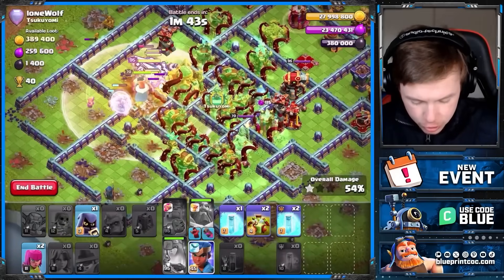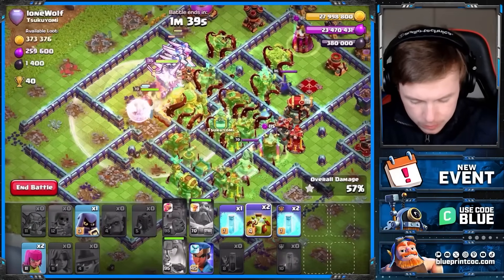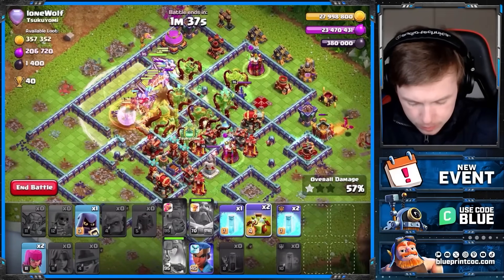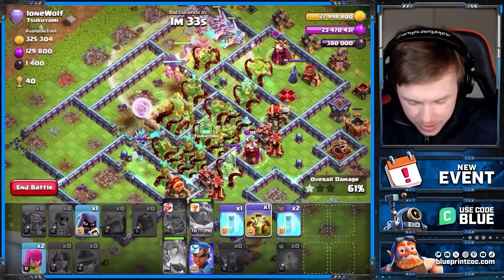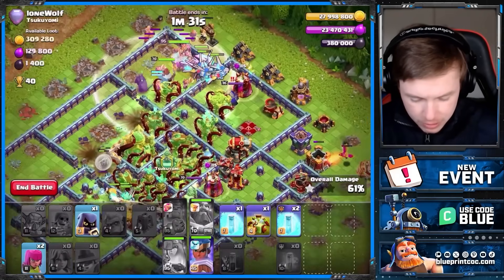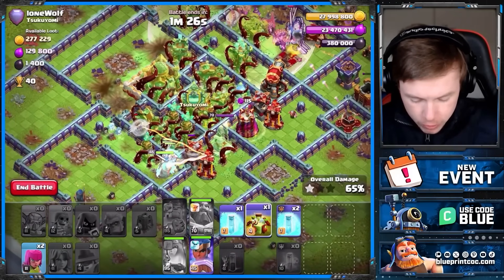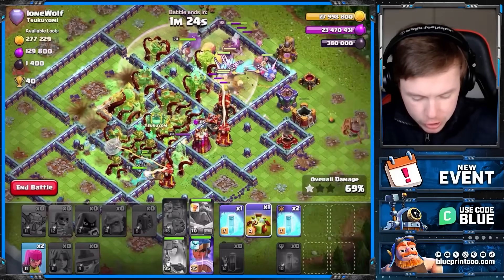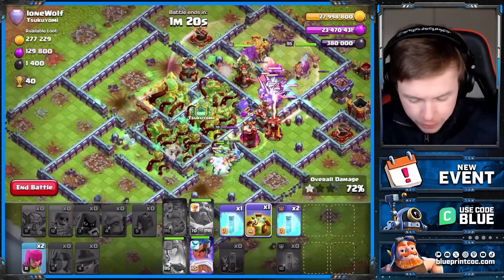We got the warden ability there. Not really sure what I'm going to do with the royal champion. I'm going to reinforce you there. This is not the best looking hit ever. I just need to use the last overgrowth on the town hall again, but I just don't see how this can be stopped. There's still so many mechas left and I've got a bunch of freeze spells.